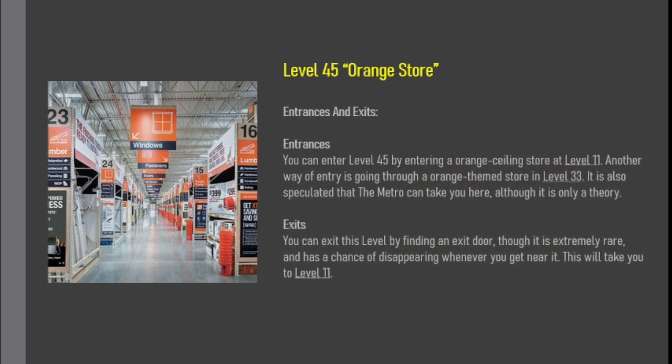Entrances and Exits. You can enter Level 45 by entering an orange ceiling store at Level 11. Another way of entry is going through an orange-themed store in Level 33. It is also speculated that the metro can take you here, although it is only a theory. You can exit this level by finding an exit door, though it is extremely rare and has a chance of disappearing whenever you get near it. This will take you to Level 11.